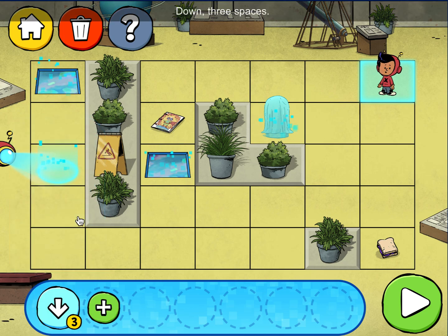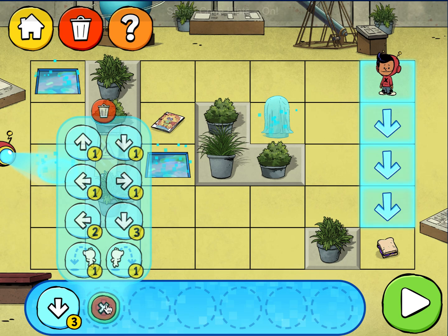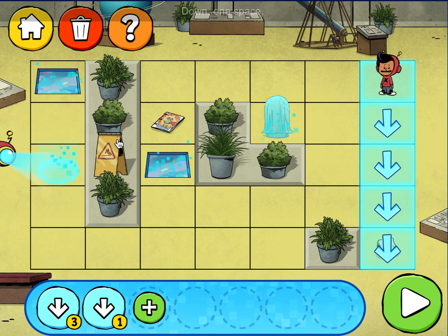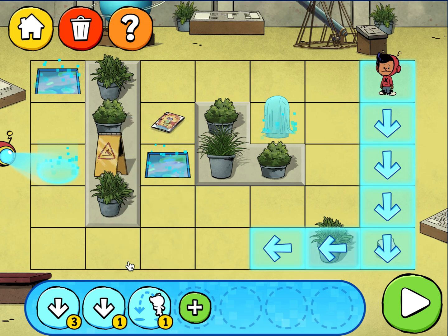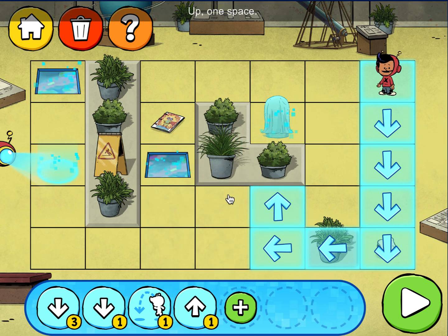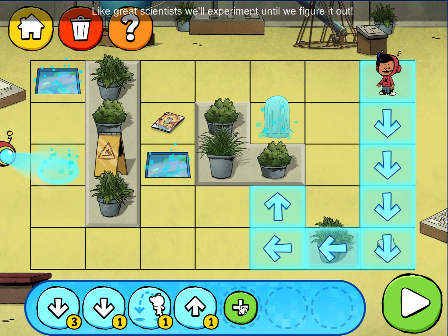Down three spaces. Code hints — secret code hints on. Down one space. Hmm, will that be enough to get — jump left? Up one space. Like great scientists, we'll experiment until we figure it out.